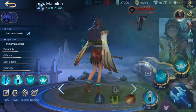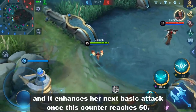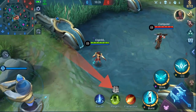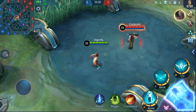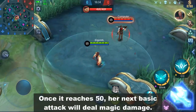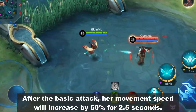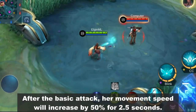Let's check out her skills. Her passive skill is called Ancestral Guidance and it enhances her next basic attack once this counter reaches 50. It will increase if she moves. Once it reaches 50, her next basic attack will deal magic damage. After the basic attack, her movement speed will increase by 50% for 2.5 seconds.